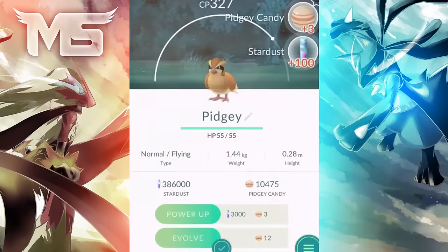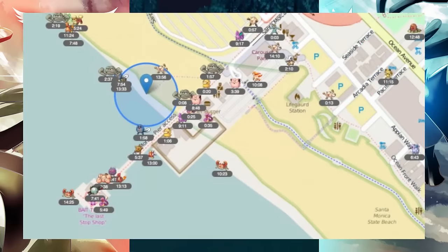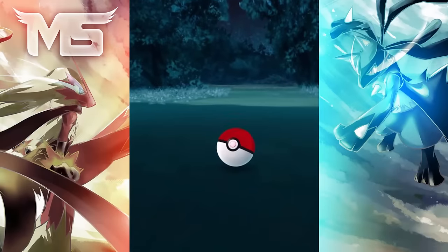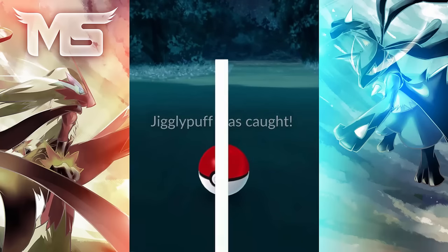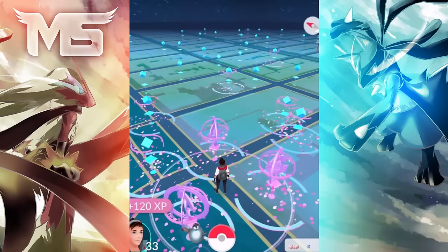Tip 8 is more of an exploit: you can find the location of Pokemon using third-party websites and teleport to them using a hacked version of Pokemon Go. It does really work — if you know the location of a Dragonite you can teleport to it. However, Niantic is going to be issuing bans for people who use these hacks, so it probably isn't a smart idea to use them.